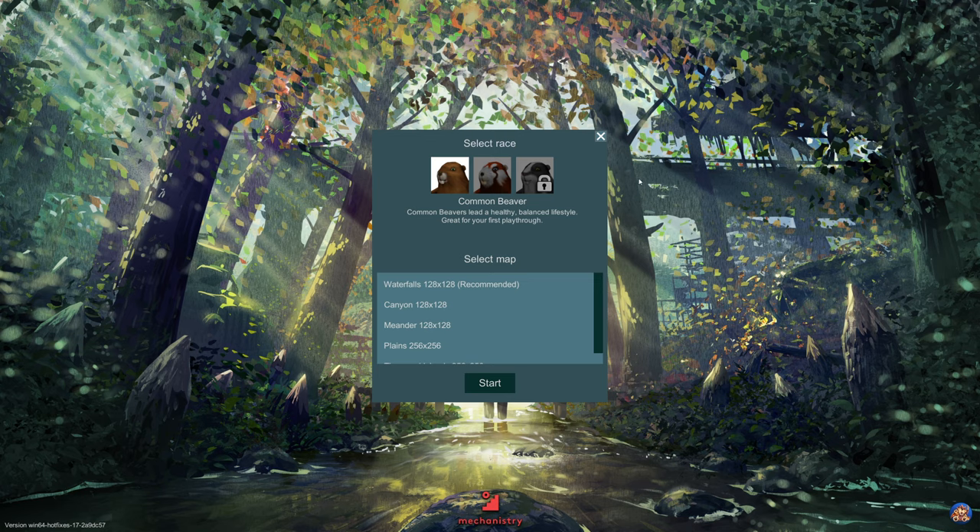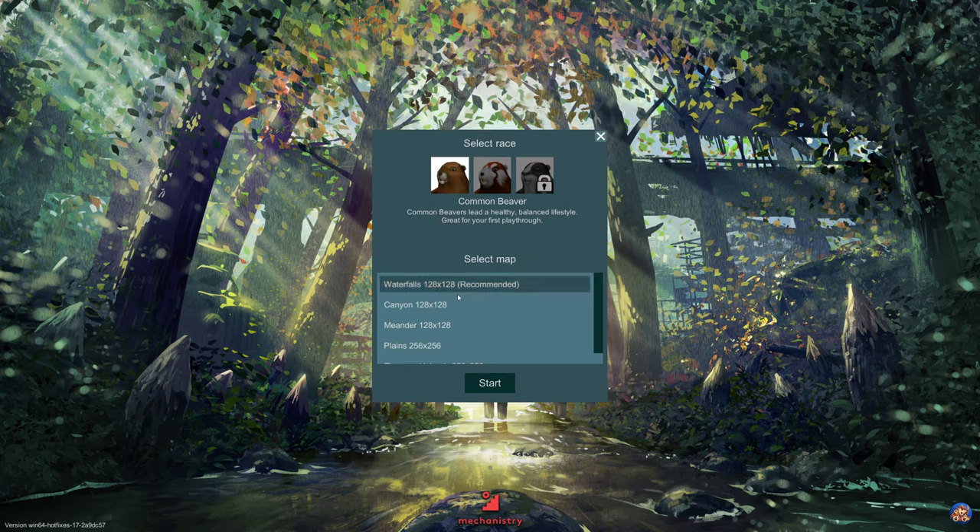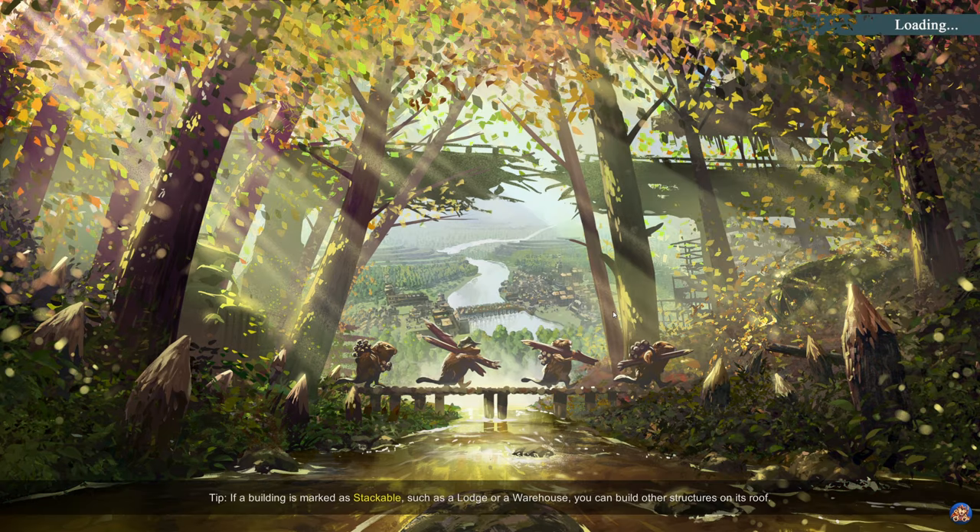I've played the game a fair bit and found it very, very fun. I've already unlocked one of the additional races, but we will be playing as the common beaver, not the eager beaver. The common beavers lead a healthy, balanced lifestyle and are great for the first playthrough. They have added five maps from the beginning, and you can also create or edit a map yourself. We'll go with the default waterfalls map and play as the common beavers. Let's jump right into the game.